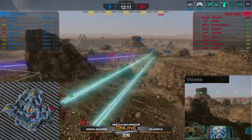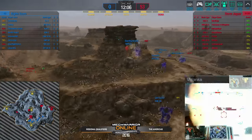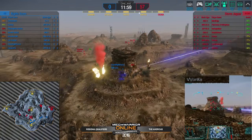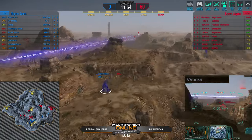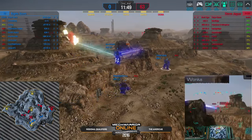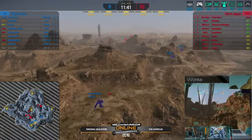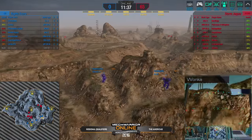They're bringing their large pulse lasers to bear within optimal range, and anything that peeks — including this Timberwolf — is getting punished hard. This is really not looking good for Nightscorn. They are just not getting their trades downfield and spending a lot of time moving around without accomplishing much. I really think it is just a discrepancy between the two decks. Storm Jaguar takes out the first kill — the Grasshopper, Gas Guzzler, has gone down. They're playing a poke strategy — a more individual skill-based approach — against a team that is basically an individual skill team.